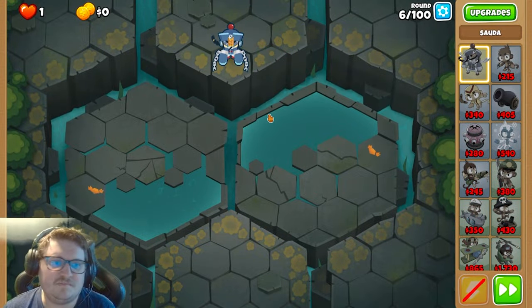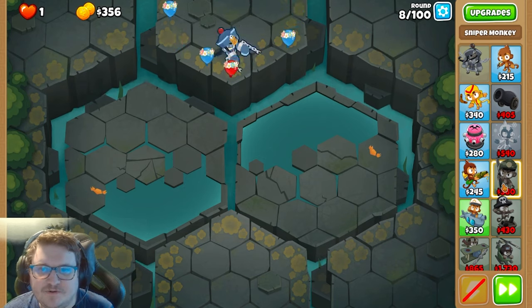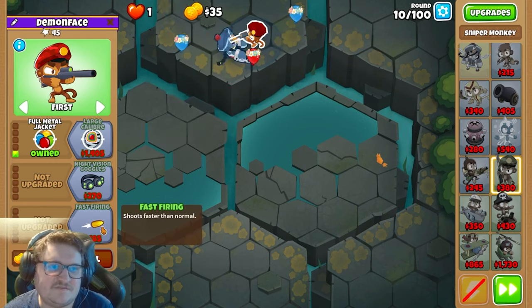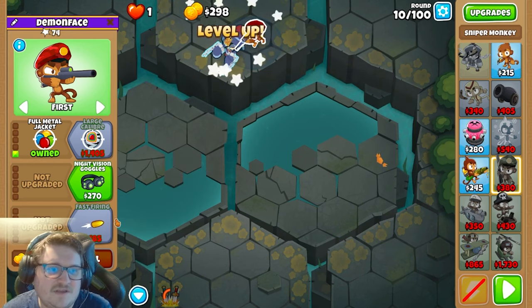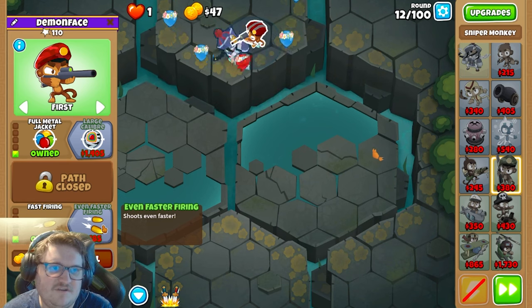We start by placing this down. Next thing we're gonna get is the sniper — gonna place it right here. We're gonna get Full Metal Jacket and then Fast Firing. This is a strategy I was cooking through three days of live streaming. Next we're gonna get Fast Firing, then Even Faster Firing.